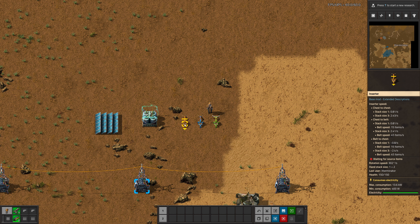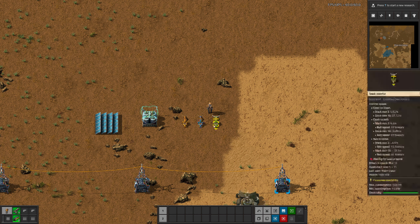This items-per-second figure is kind of estimated — it's not 100% exactly perfect, but it's pretty close. You can see chest to chest, chest to belt, and belt to chest. With stack size 3, this moves 2.43 items a second. If you go to a stack inserter, this is 27.72 items a second, which I happen to know is basically exactly accurate because that's a number I do remember. Chest to belt or vice versa is different, but that's super helpful.